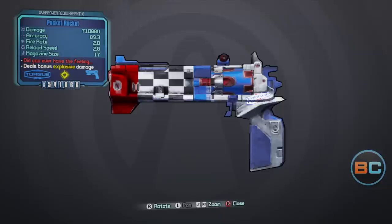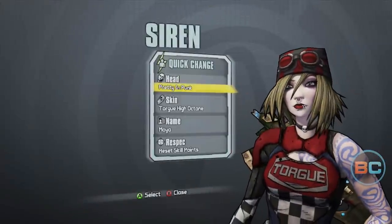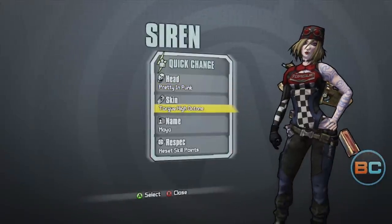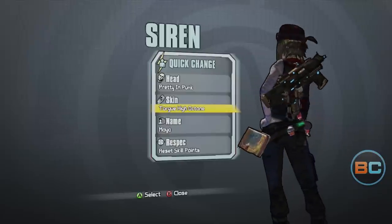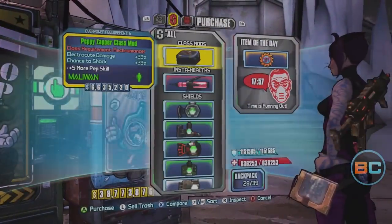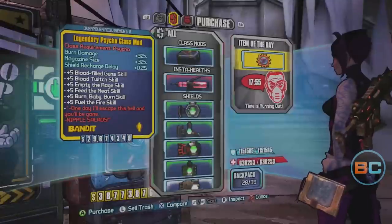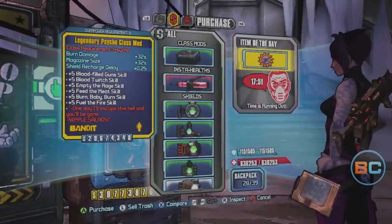I haven't used the Pocket Rocket, but if you like it, let me know why in comments. They also sell Torg heads and skins for this specific DLC — this is Maya's head and one of the skins. Similarly, Marcus weapon vending machines sell skins occasionally, and random legendaries can be scored from regular vending machines, like this Psycho Class mod, so keep an eye out.